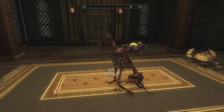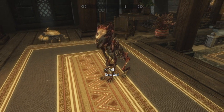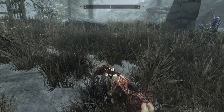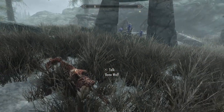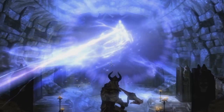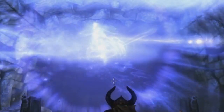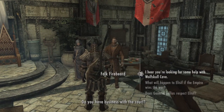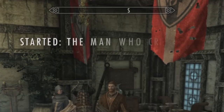And now for the final pet of this guide — we've saved the most tedious for last. The Bone Wolf. This is one of the more sought-after pets, but it's the only pet in the roster that comes with prerequisite quests. First, head to Solitude and enter the Blue Palace. Find and speak with Falk Firebeard, and tell him you'll clear out Wolfskull Cave. This will start the quest, The Man Who Cried Wolf.